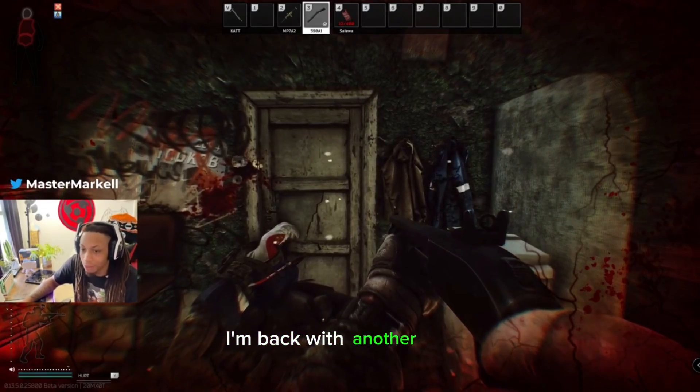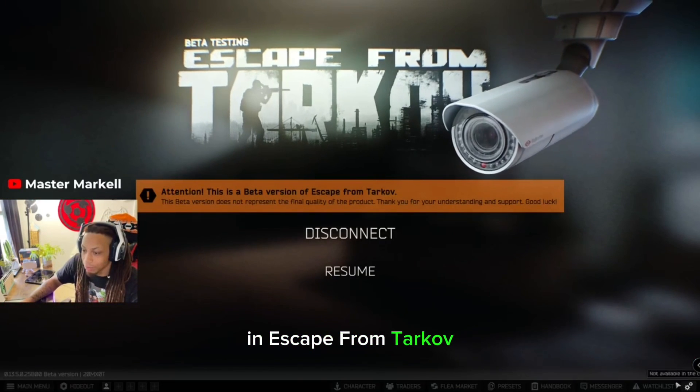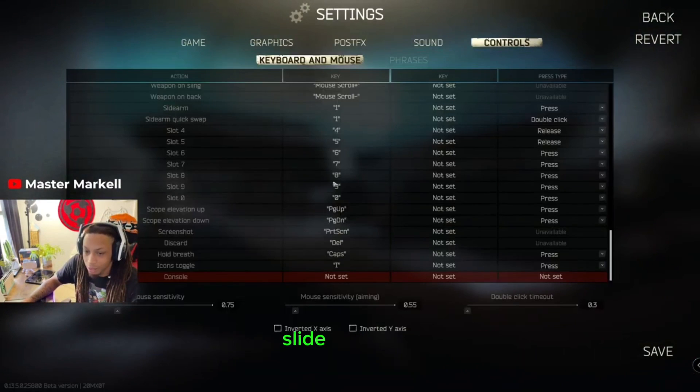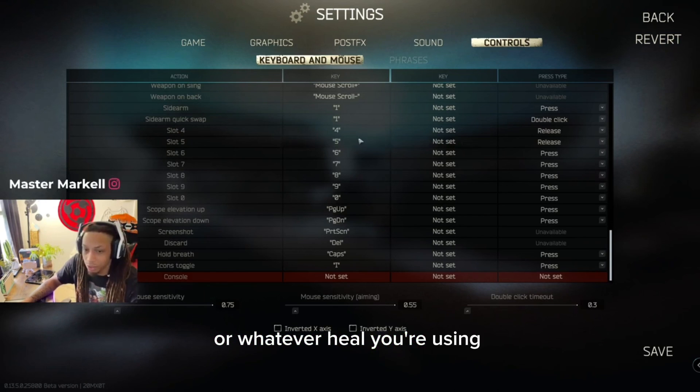What's up everybody, I'm back with another video and I'm about to show you all the new healing method in Escape from Tarkov. What you're gonna want to do is go to your settings, go to controls, and scroll down to where you see your slots and whatever you have your healer or whatever you're using in.